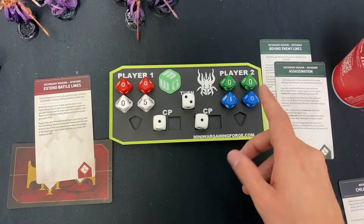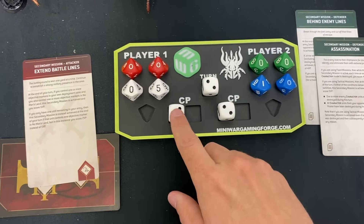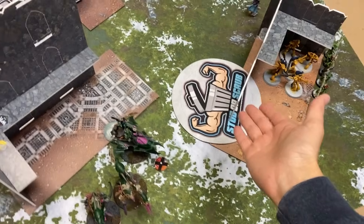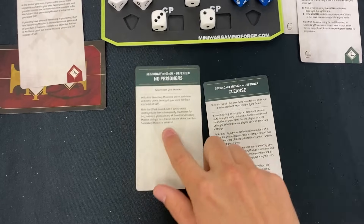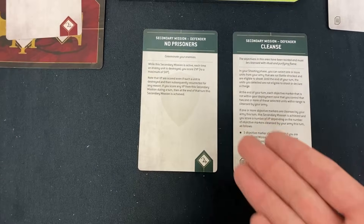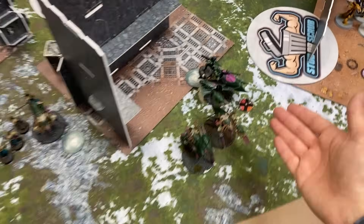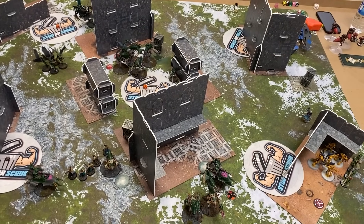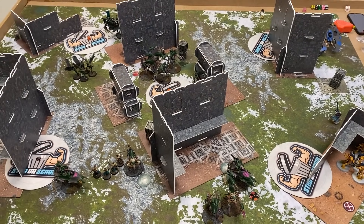Battle Round 2. Eldar get 2 CP, I get 3. Primary scoring — only the middle counts, and there's nothing on one of them, so no primary for the Eldar yet. Hamza draws No Prisoners and Cleanse — clearing things off objectives and off the table. Good thing I have a Scourge with one model — easy 2 points! No Prisoners against MSU Dark Eldar is basically the easiest thing. You've still got Warp Spiders, a whole Wraith Guard unit, and two units of Shadow Spectres plus Rangers in reserve.